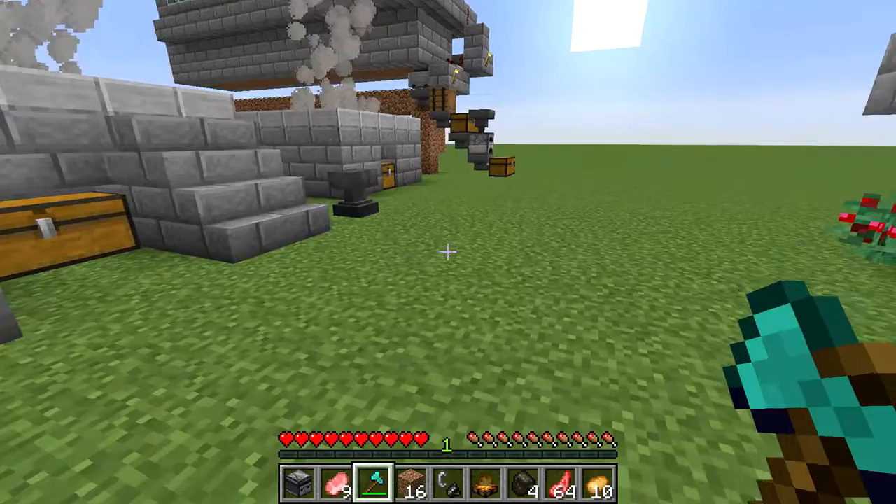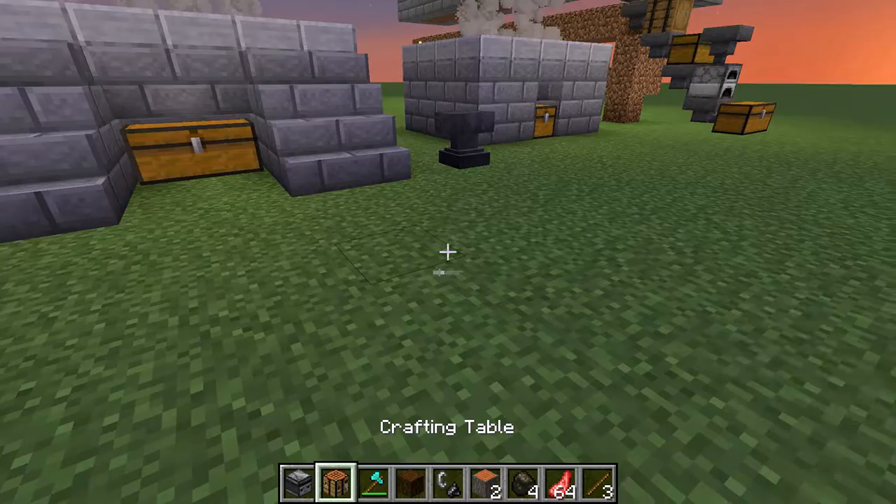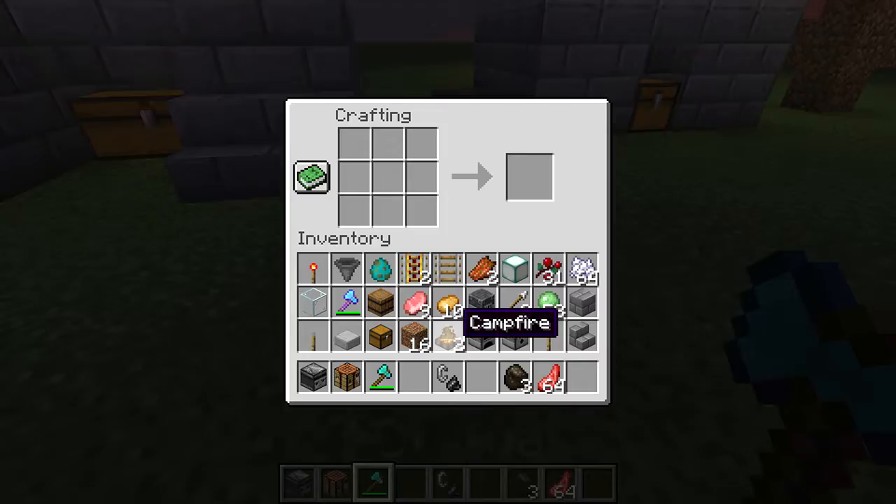That is more charcoal than what you need to craft this item. In order to craft a campfire, all you need is three logs — and they can be any combination of logs — three sticks, and one piece of charcoal. And there, you've got yourself a lit campfire that you can place anywhere.